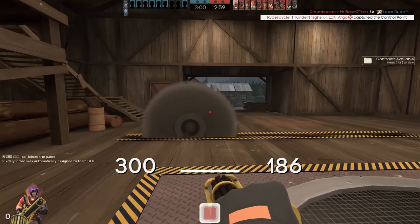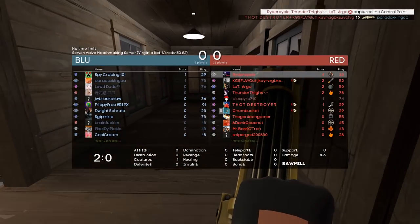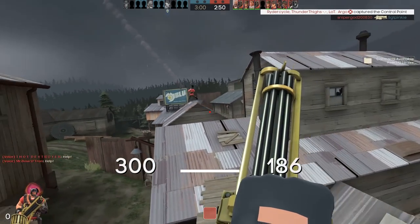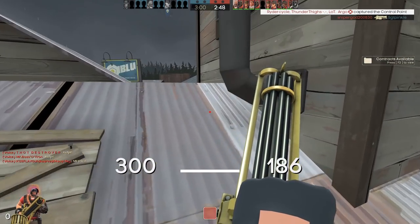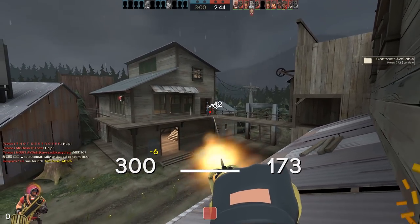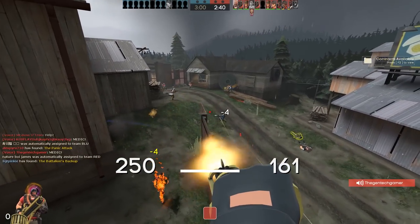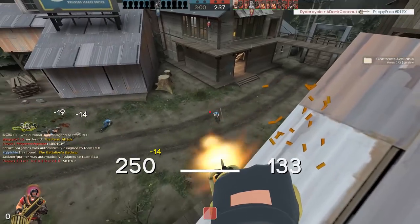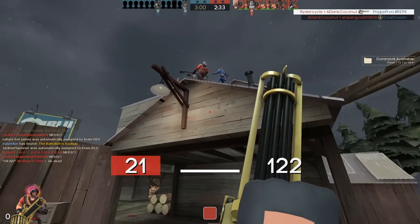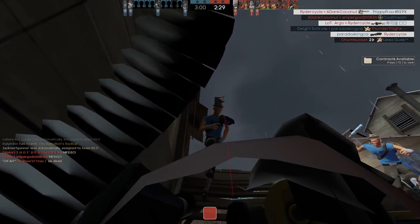So if you're a Heavy and you see another Heavy revved, you're already at a significant disadvantage. However, you may still be able to win the fight if you jump him from an angle he's not watching, because by the time he turns around you'll already have a decent amount of damage ramp-up. Keep in mind, just because you do 100% damage after 1 second doesn't mean you should be revved all the time — don't be afraid to walk around normally. This damage ramp-up mainly comes into play when fighting a horde of enemies or another Heavy.